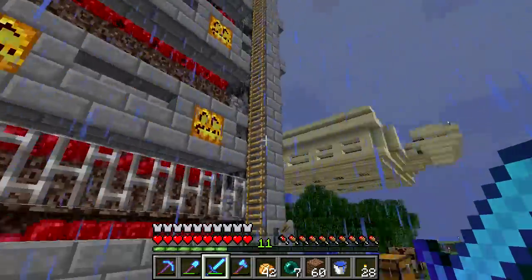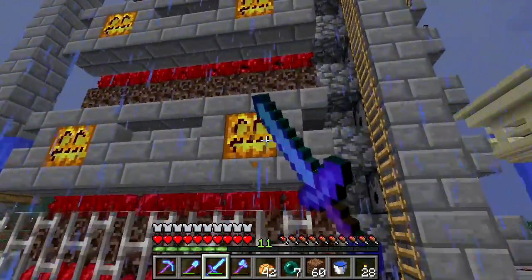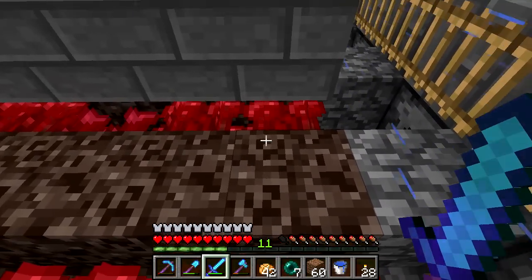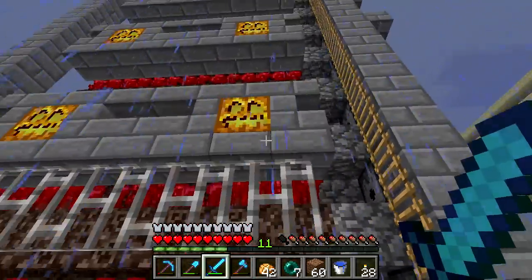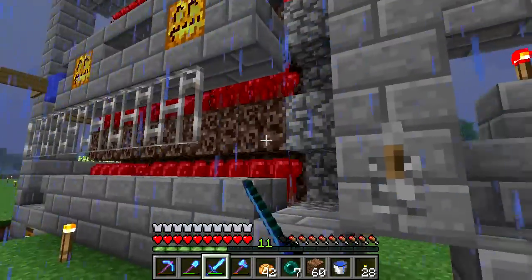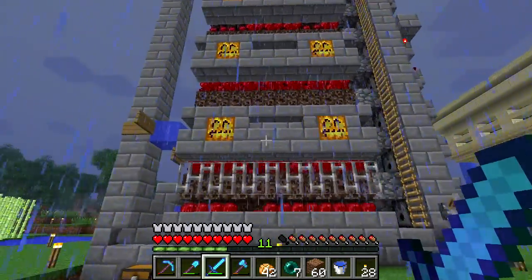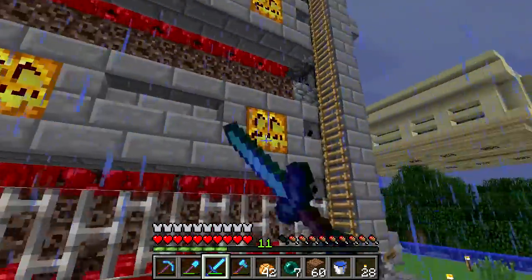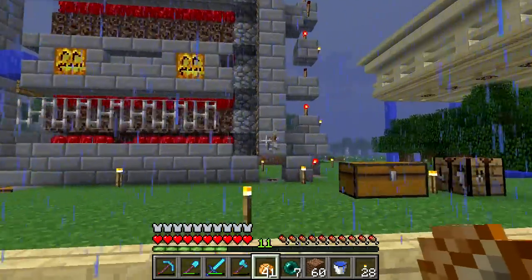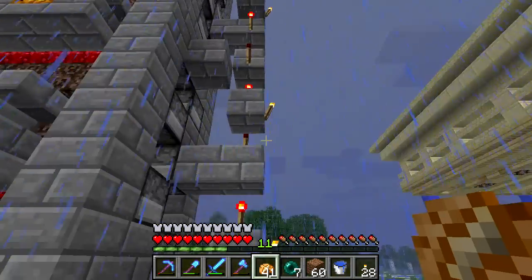Some may say the pumpkins don't look that great but I'm pretty okay with them. The pumpkins kind of go well with the soul sand — the soul sand has those tiny little faces, and the pumpkins kind of match that Halloween spooky nether wart farm theme. I think the stone bricks go well with the pumpkins too, so overall I think it looks pretty nice.